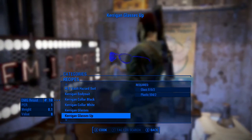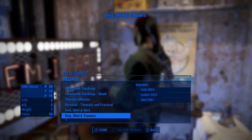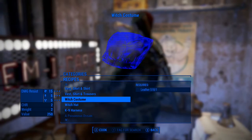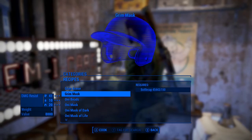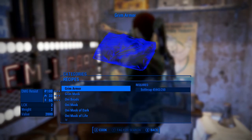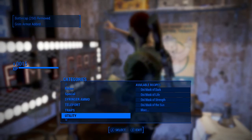If you read the title you probably already knew that, but yeah we're doing the Grim Armor mod by Logri. It's somewhere in here — I gotta find it. Oh, is it under here? Ah, here it is — it's under Utility.